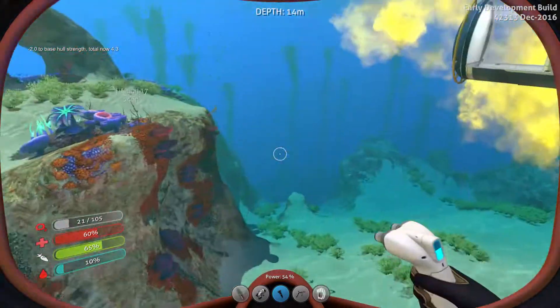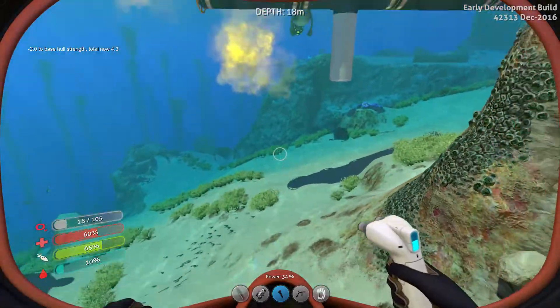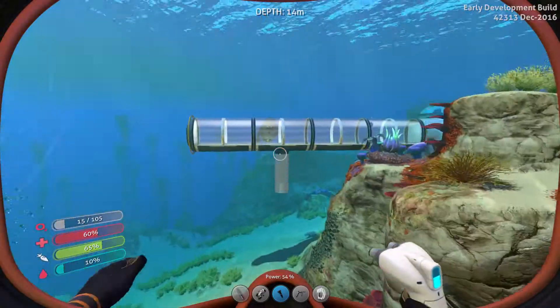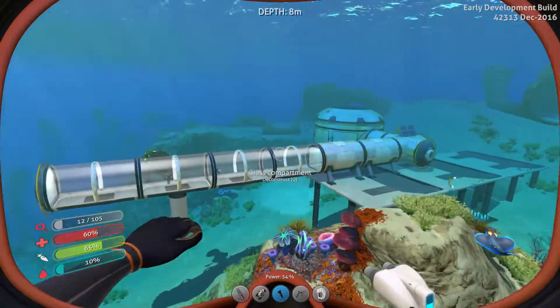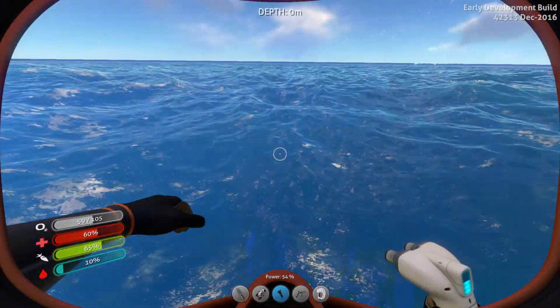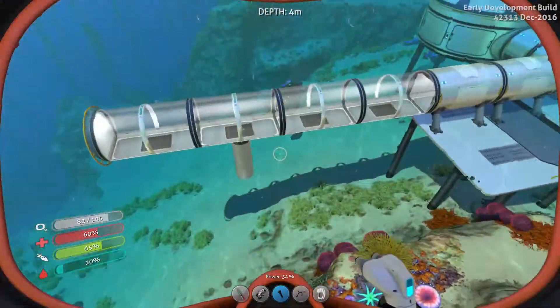So that means I could come this way should I desire to, and have like a little observatory over here or another room. Although making a base really big is kind of pointless — this really isn't needed. This is more just for the fun of it.